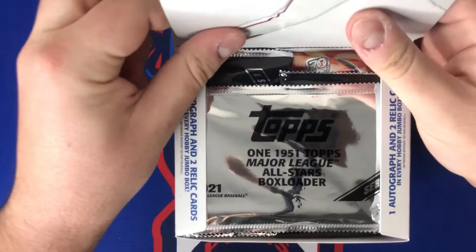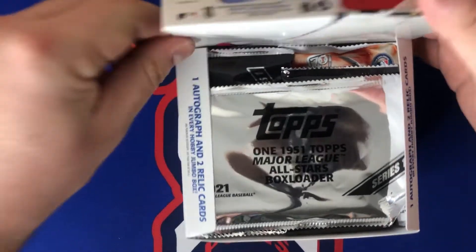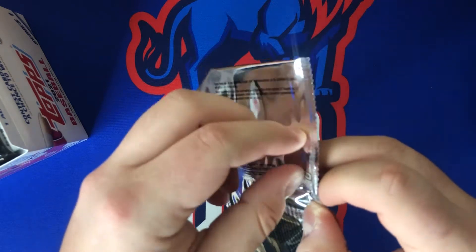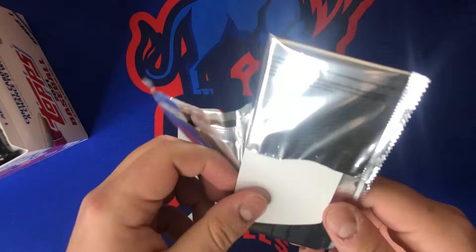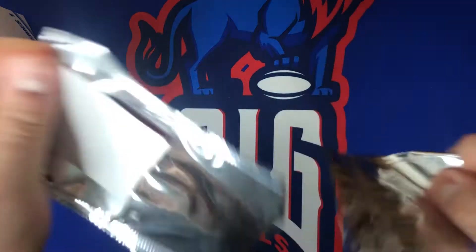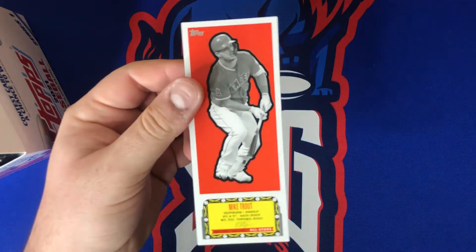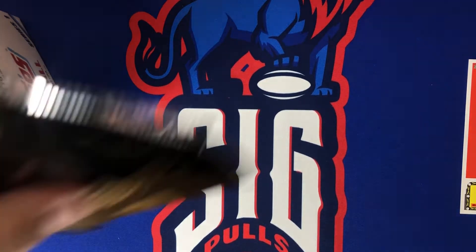We're going to open a few packs, and if we do get a big hit, we'll have it on camera. It also comes with a box topper — I believe it's like a bookmark. Sometimes these can be autographed. Struggling to get it out of the pack... there we go. Looks like it's Mike Trout, which is cool — just a bookmark-type card, nothing crazy, but a nice extra.